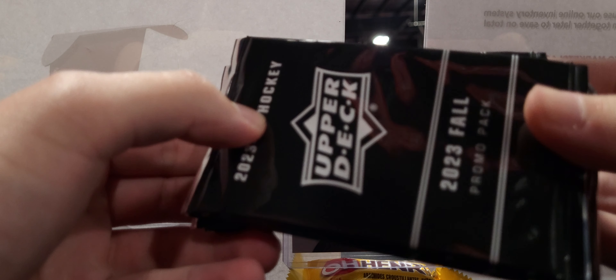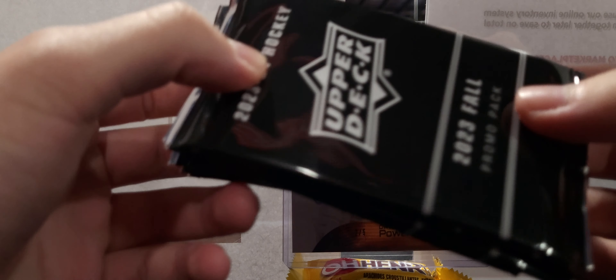Hey S94, today we got 10 packs of 2023-24 Upper Deck Fall Promo Packs from here at the Expo. These came with a case of Series 1, and of course the case hit bonus auto was Owen Power. If you remember anything about the last Expo promo packs I opened on the channel, there was a whole lot of Owen Power, and that continued.